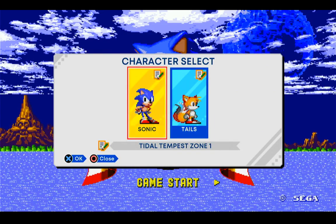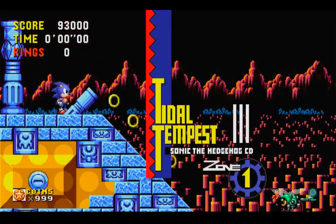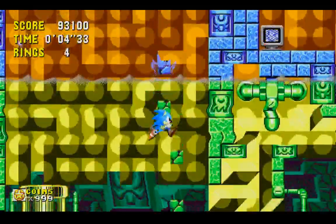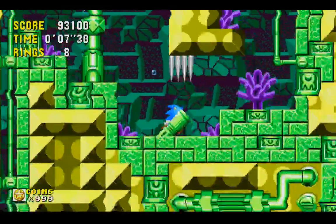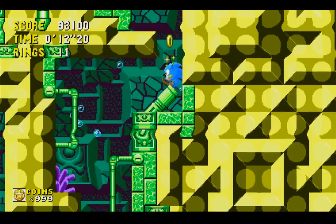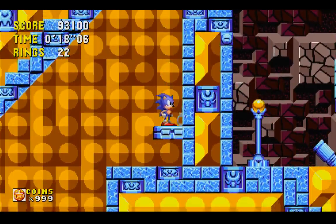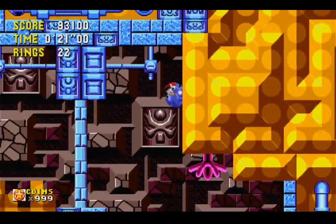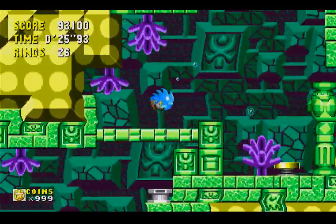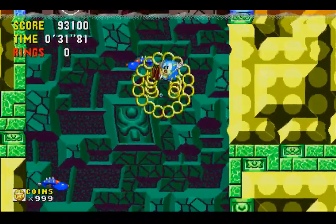Sonic CD, Zone 3, Tidal Tempest. Let's go. So after yesterday's absolute train wreck of a video, here's a flat red zone equivalent. I may or may not have taken a little peek at this level before recording. After Green Hill equivalent in Palm Tree Panic, the game sort of skips Zone 2 to go on to the Zone 3 Spring Yard equivalent of Collision Chaos. This is our Zone 4, the Scorpion equivalent of Labyrinth Zone.